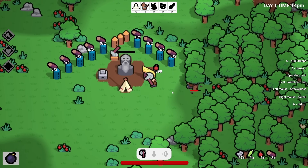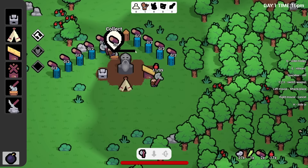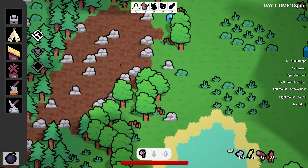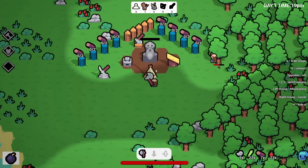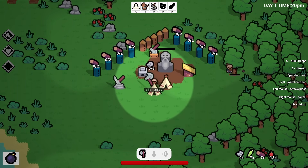Now that we've built the logging station we can assign work, so our friend will cut down trees for us. We need to make sure he's fed — thankfully there are plenty of berry bushes. When he's done collecting wood he'll bring it right to the station so we can collect it and build more of our wall. There's lots of stone over here so I should get a mining station up and running, and this tent will go right next to this one.